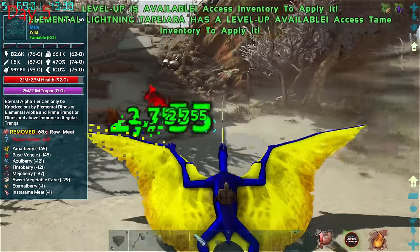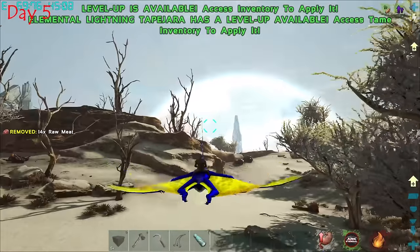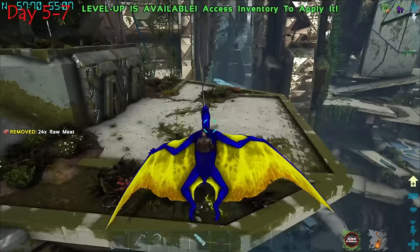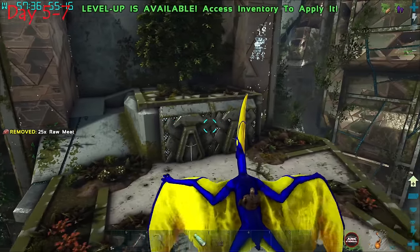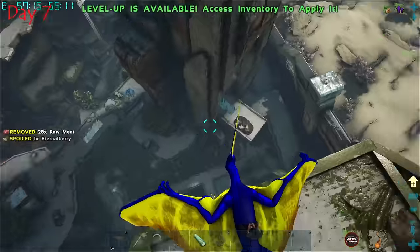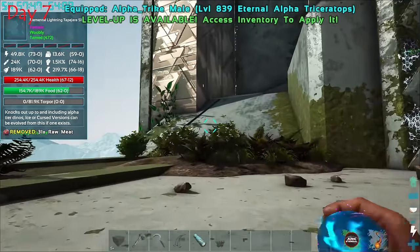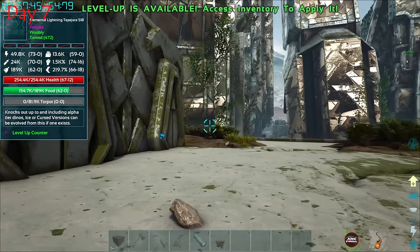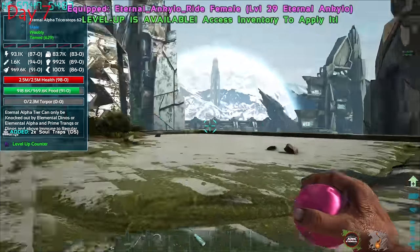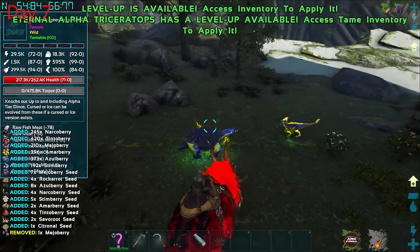After taming two insane creatures, I headed off to look for a place to settle down. I found a pretty cool area and decided to make it my base location. Now it was time to head out and test our new alpha dinos — oh my god, that's a lot of damage!